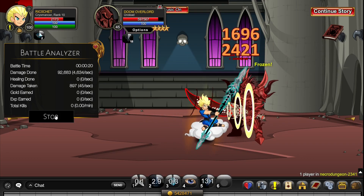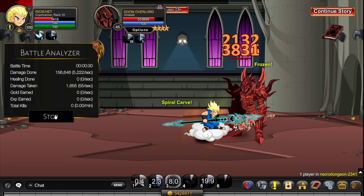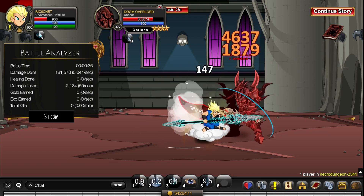For the offensive combo, use 2, 5, 3, 2, and click 4 when you need to heal. Make sure you click 3 right after clicking 5. When your 5 is cooling down, just click 2, 3, 2, 3.